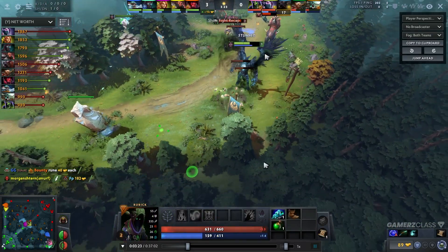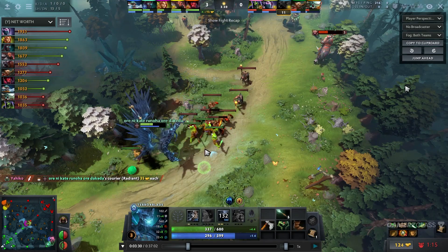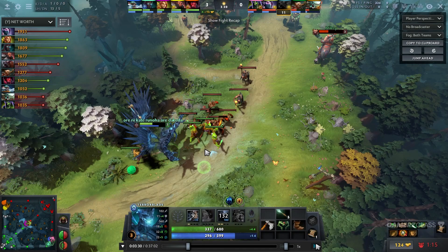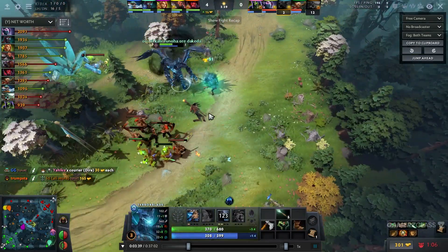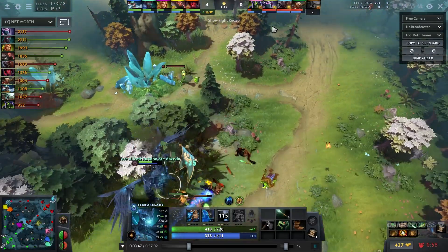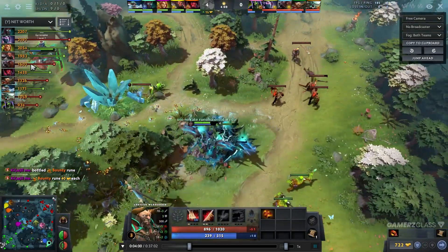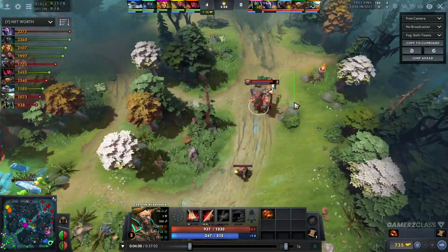Gyro unfortunately goes to take a rune instead of the kill, but the trade is still decent — this guy is at half HP. Because I forced them to think about stopping the pull, they got out of position. The wave pushes toward me since they have more creeps, so they're closer to my tower. My ally plays aggressive and I zone them out. Look at the net worth — I'm at 2.2k, the enemy Centaur is lower than my position four. He's so underfarmed because of how we controlled the wave.